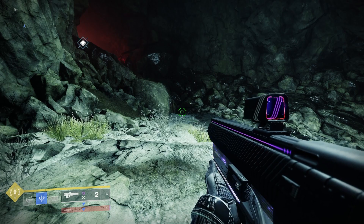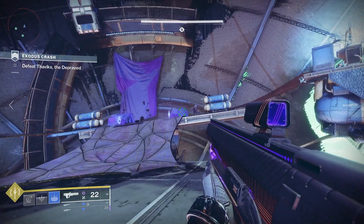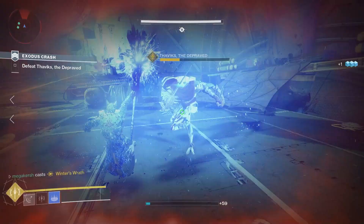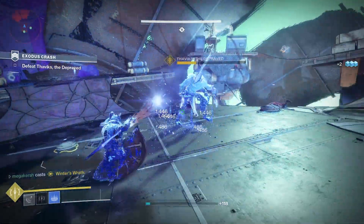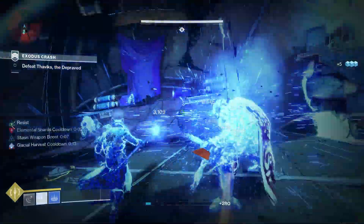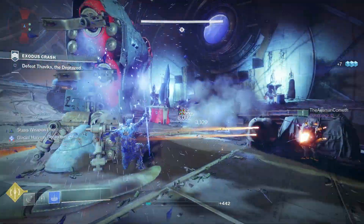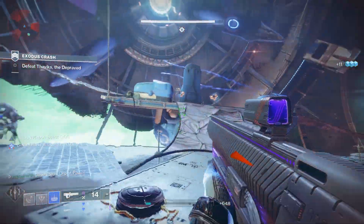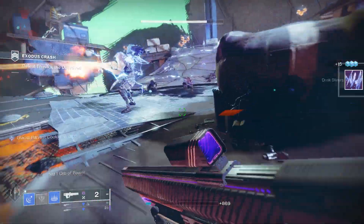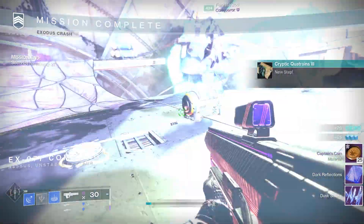Step two riddle reads: 'I waded ashore after crashing their ship, me taking their treasure they'd never forgive. Me exodus doubtless curled many a lip, I'd make them forget I had one life to live.' The highlighted text says: crash, exodus, one life to live. You need to complete the Exodus Crash strike without dying. This one can be a little bit tricky given the amount of exploding shanks in the strike, so take it slow, be careful, and just don't die.